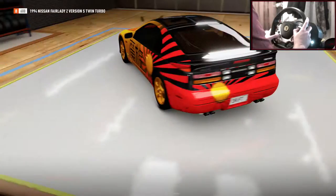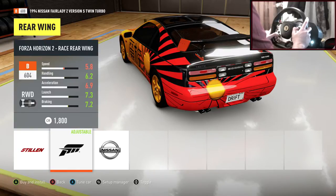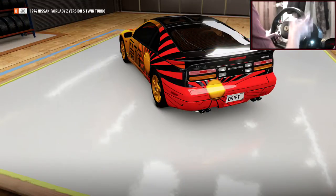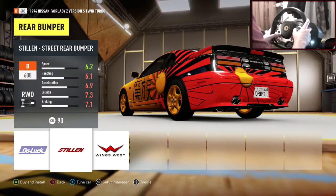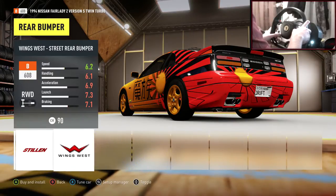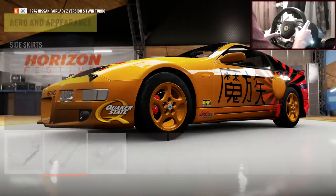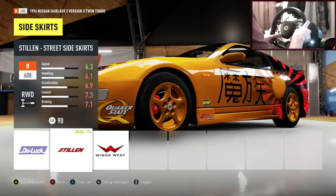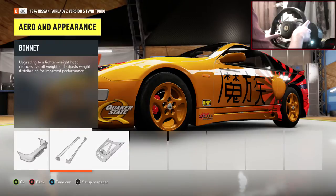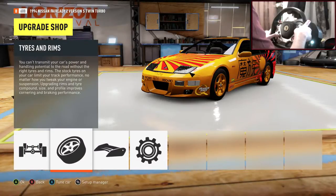I'm going to go with a Stillen front bumper — looks quite clean. If anyone knows what engine this car has, let me know. Actually, I prefer the Do-Luck bumper — looks very mean from the front. Let's put that on. For side skirts, let's go with the Wings West — looks very clean compared to the others. Let's stick with the stock bonnet.